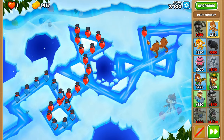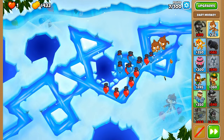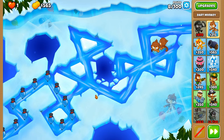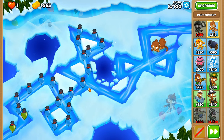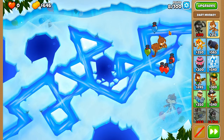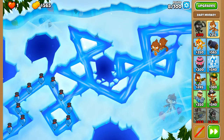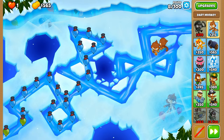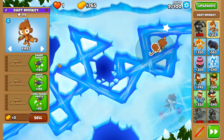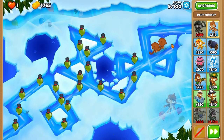We're going to get Striker Jones down as soon as possible to cover the rear, and also to buff our bomb tower which we'll eventually deploy. Round 8 is looking very precarious, so we're going to need to do some micro-managing with our targeting here so that we can actually get through this scenario. Very close — and that should do it. Excellent.